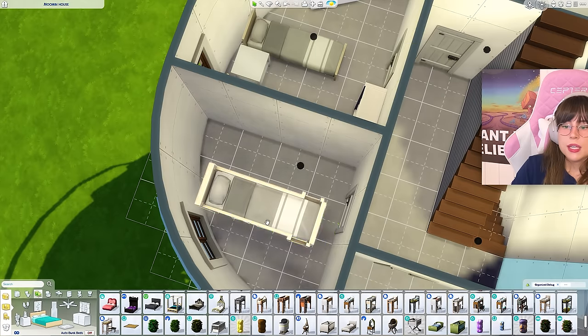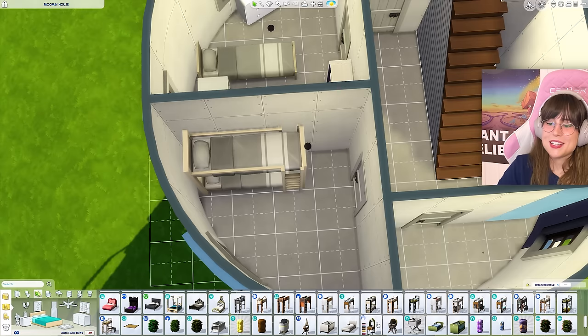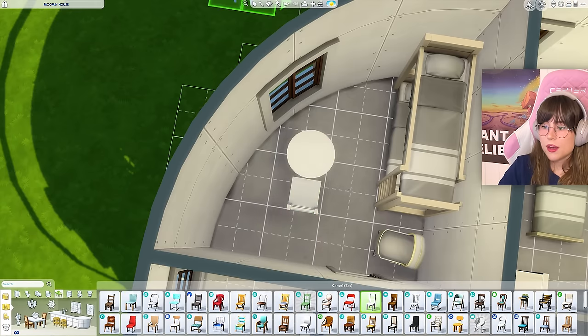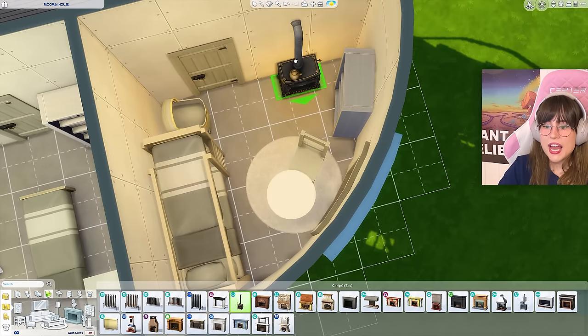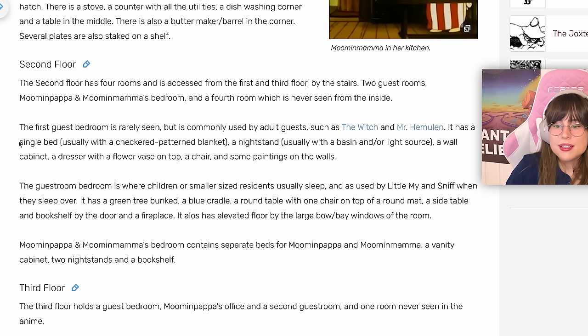They also have a blue cradle, a round table with one chair on top of a round mat, a bookshelf, and a fireplace. I think that can work if we use our imagination. For the second guest bedroom it has a single bed, a nightstand, a wall cabinet, a dresser, and a chair — that's a lot of stuff. We have two small rooms.